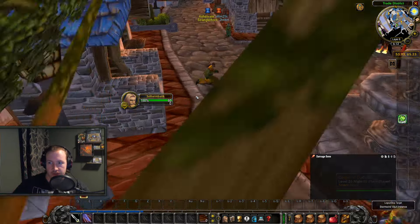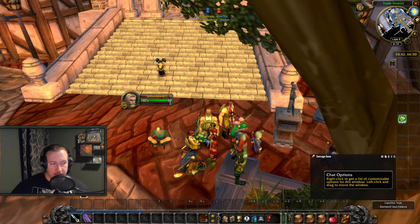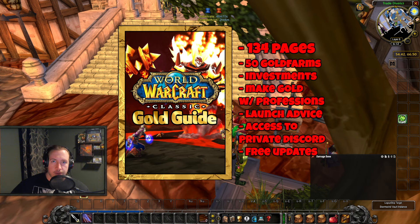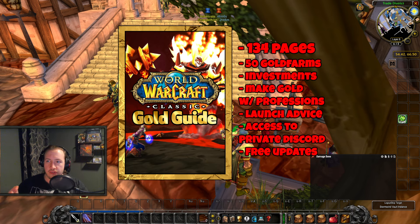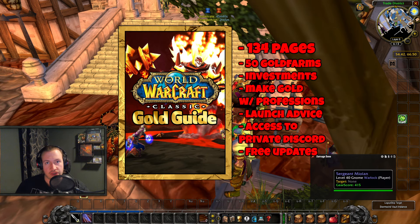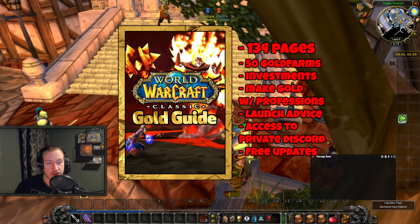Now if you want to have early access to any gold making video, as well as even more gold making information, check out my gold making guide through the link down below. I recently made a big update for Phase 2 — it used to be 134 pages, it is now 157, so 23 pages for Phase 2, covering the best flips, the best crafts, and just in general how I have made my gold. You also get early access to videos like this one before they go public. It's a win-win scenario — check it out, the link will be down below in the video description and also the pinned comment.